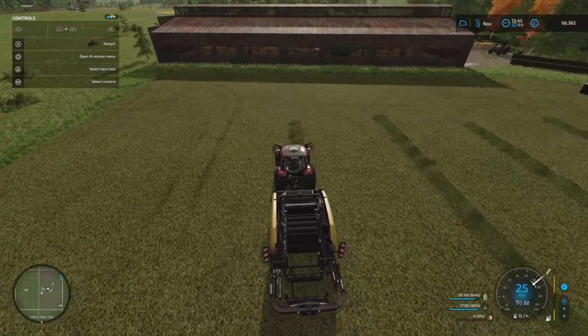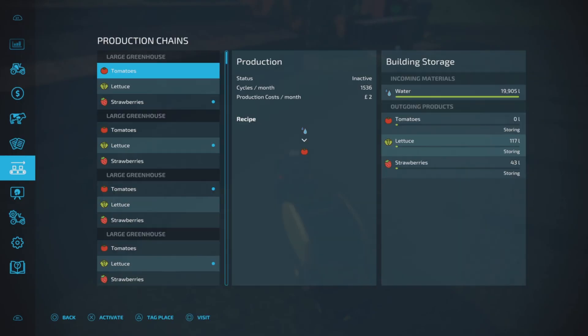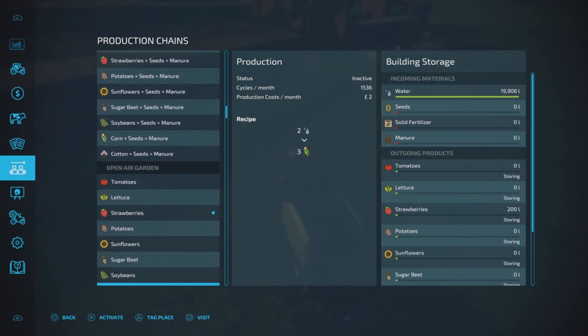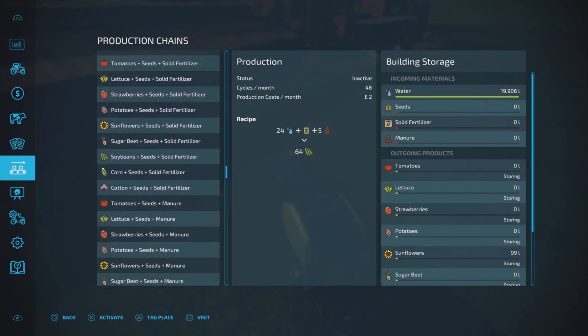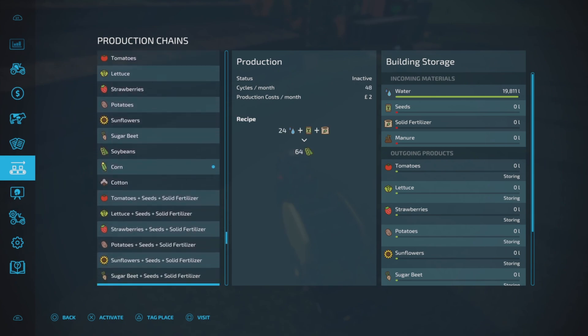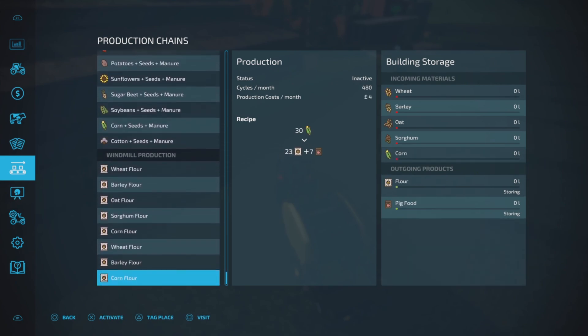I'm thinking definitely have a look at the productions - it's probably going to take me a while to get there, but we're going to go down to the windmill and see what flour we can do. That way we can actually get it started. So the types are wheat, barley, oat, and sorghum, and corn flour as well.